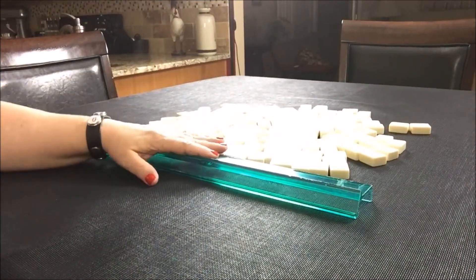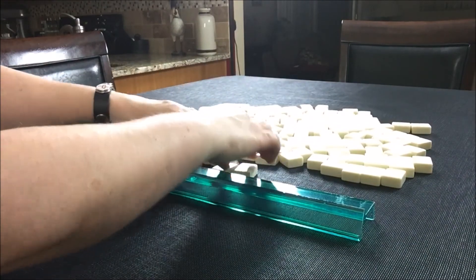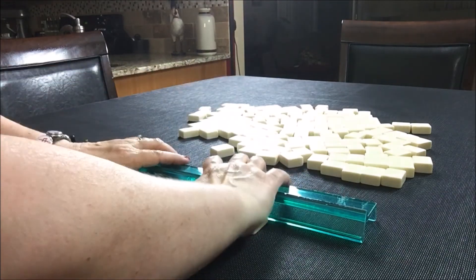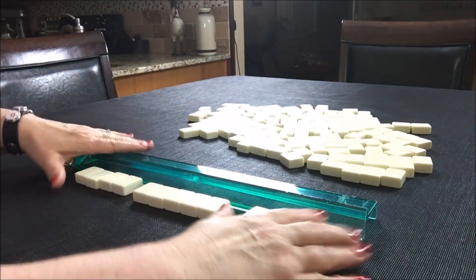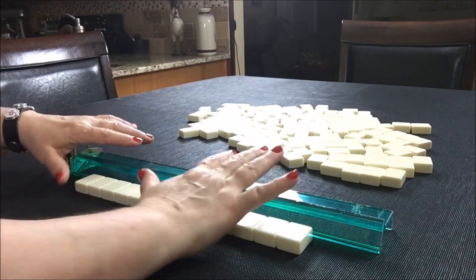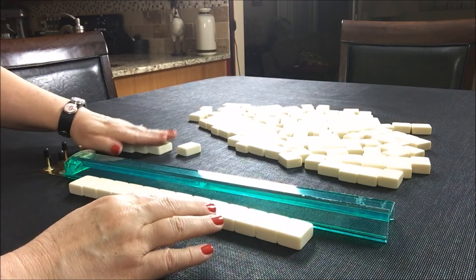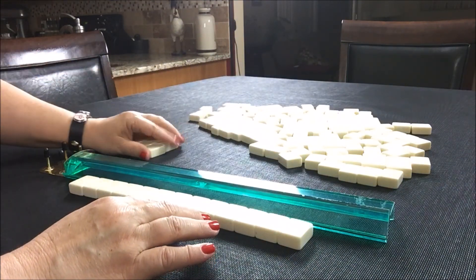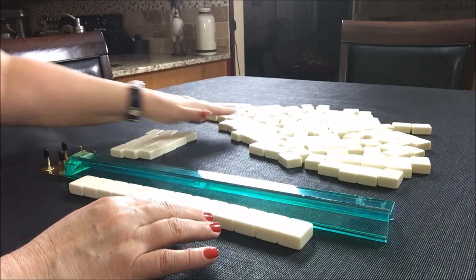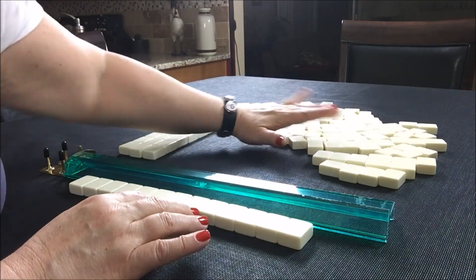I have all my tiles out, my rack, and I'm going to grab 13 random tiles. If you take four from each side and have five in the middle, you know you have enough tiles. Then I'm going to grab a mock Charleston — you get three tiles, six high, and that's going to mimic the Charleston. It's not an exact science, but it's really good for practice.